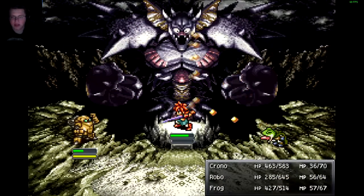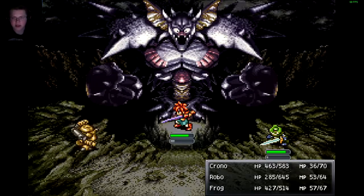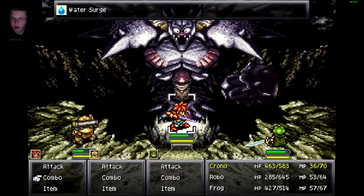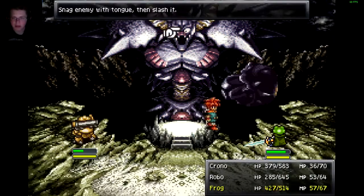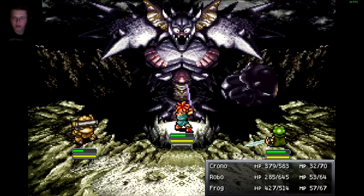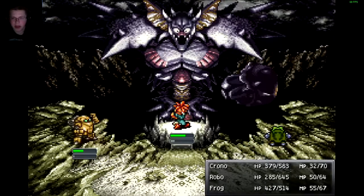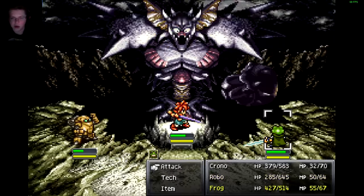We're gonna have to try to get this arm down as quick as possible. Frog is definitely the weakling so far, because Robo can do like 800 at most, Chrono can do about the same but a lot less — about 300, 400. But Robo is basically doing 200 more. Definitely Frog is the weakest one at the moment, but he is kind of useful because he does have water damage — I can't use that in this fight, but in general he has water damage.